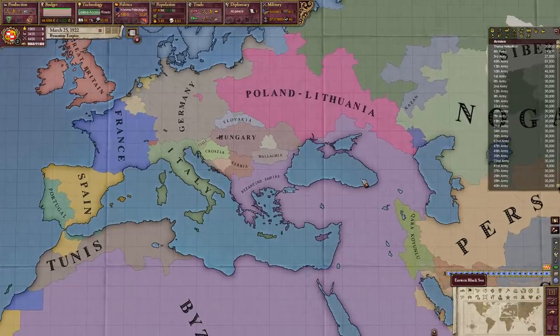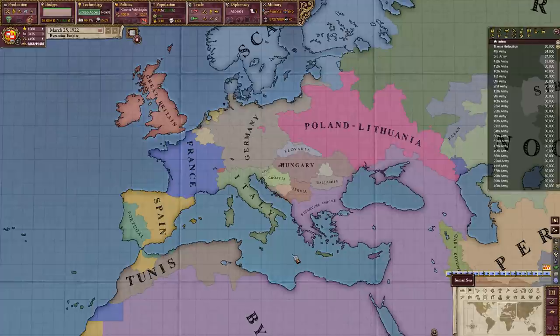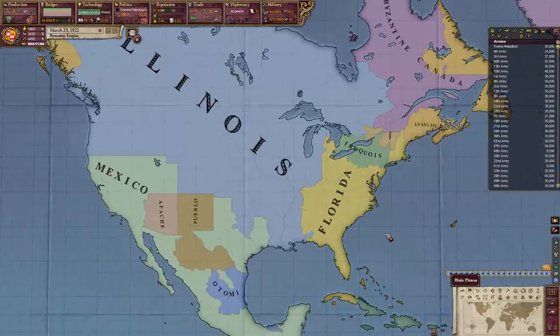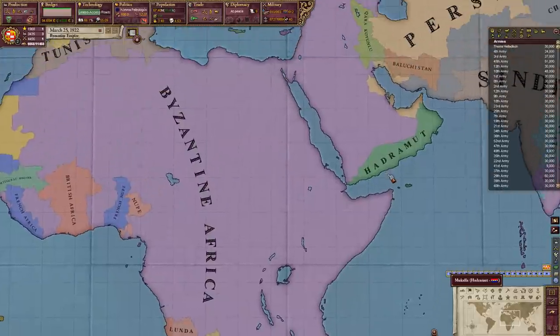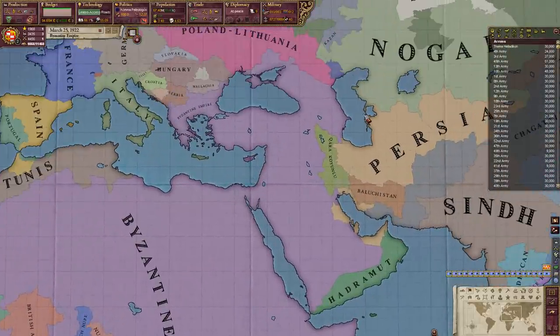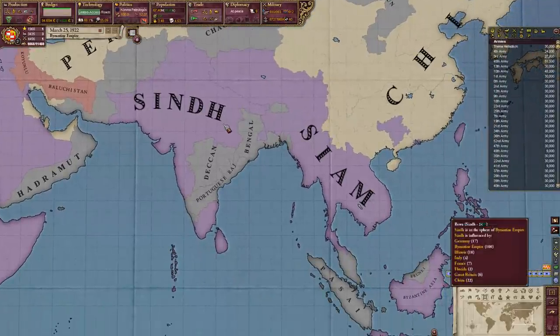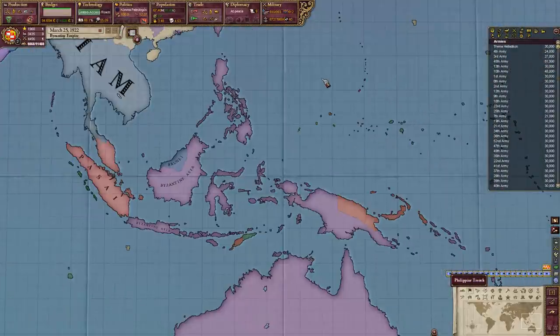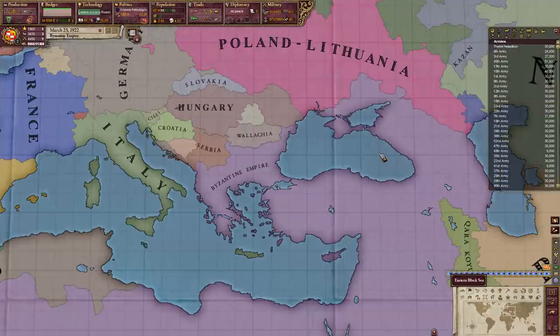That's enough Victoria 2 for today. Before the conversion, here's how the world turned out: Europe is pretty good — Germany unified, France unified, and Italy too. America looks messy so I'll fix some territories. I'm really proud of my African colonial empire, though it may be a bit overpowered, so I'll tone it down in the conversion. I secured spheres of influence over the Balkans, Russia, two Asian countries, and Byzantine Siberia. Thank you for watching — don't forget to like, comment, subscribe, and check out the previous and next episodes!